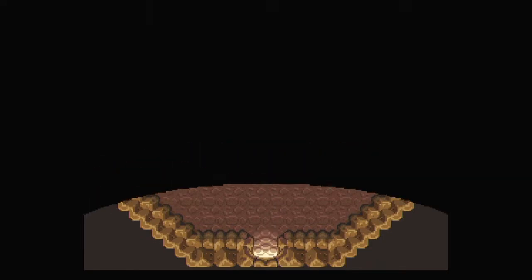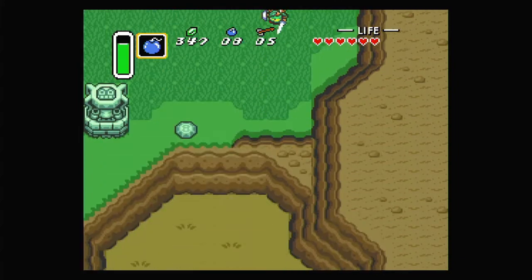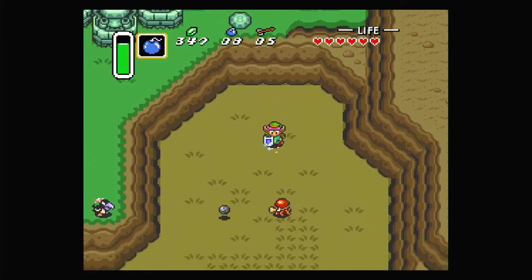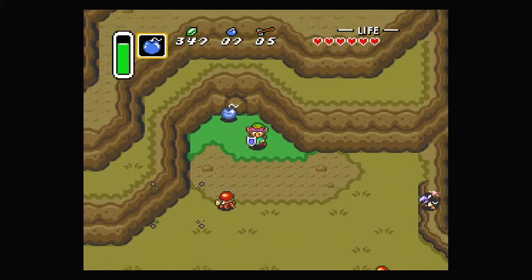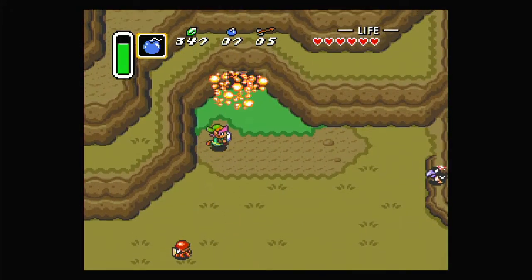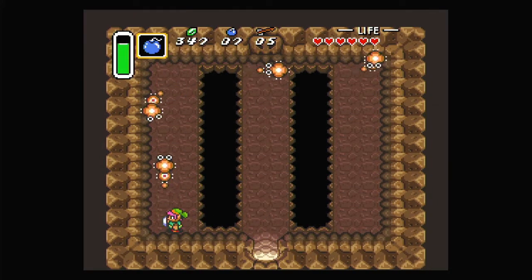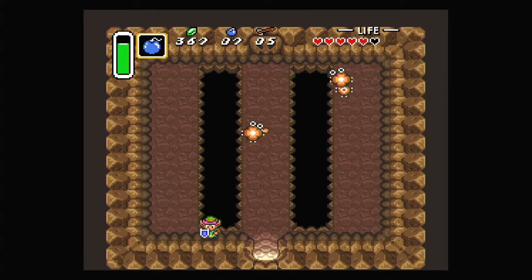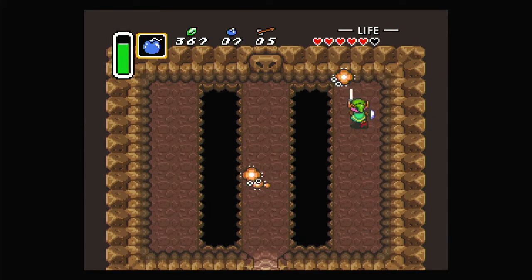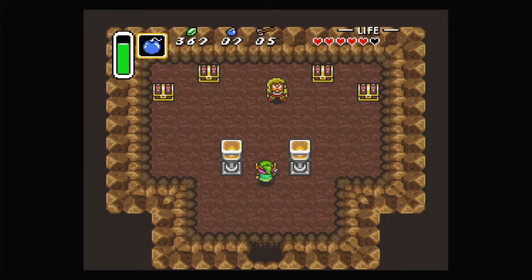Hey everybody, it's Bluetoide, and welcome back to The Legend of Zelda: A Link to the Past. Now that we've completed the first dungeon, we're heading south toward the second dungeon, but there are a few things I want to check first. There's also some enemies here I haven't seen yet — we just need to slash at them as they move around. We can go along the edge of the ground to take them out more easily with our sword, otherwise you just have to use your bow, which we got now as well.